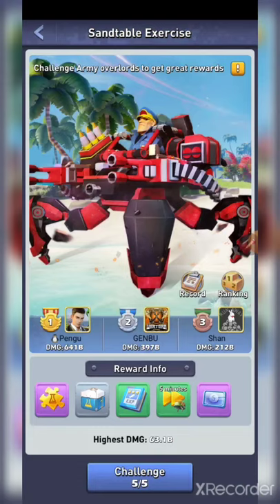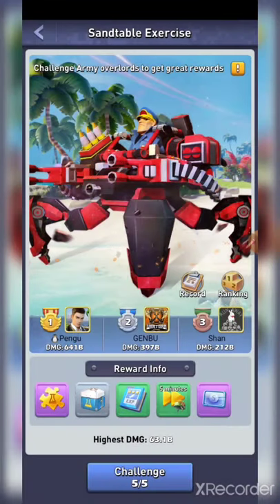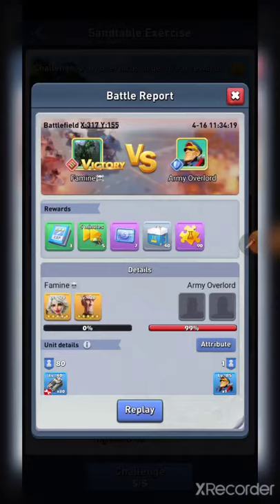Click on 'Go' and you'll be inside the event. How this event works is you will send a march of computer-provided troops to attack the Sand Table Exercise boss. Everybody has equal level troops — it uses level 40 troops — and then it goes off of your components, your skills, and all your other stat-increasing things like the elements and formations. Elements do apply but formations do not, which you'll see when you get inside since you can't choose a formation.